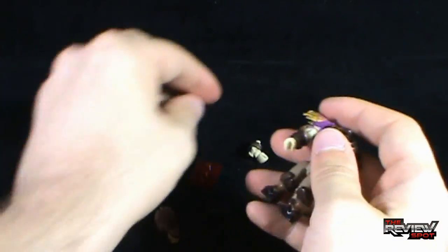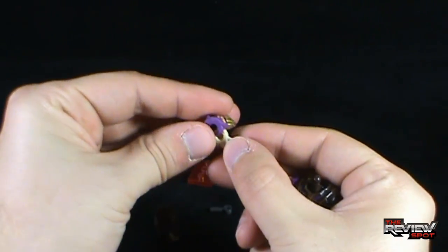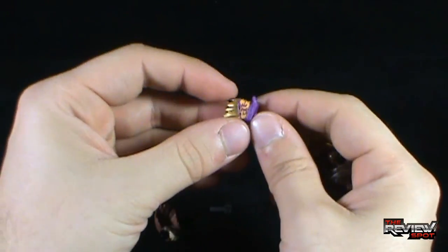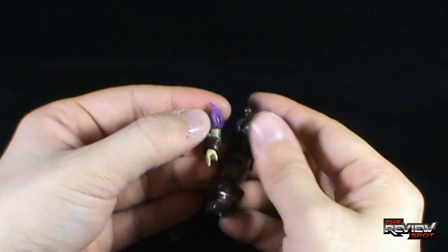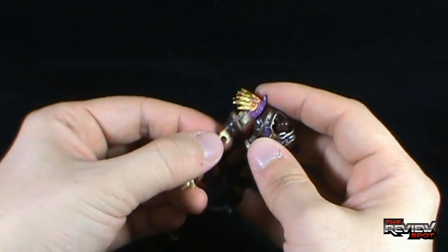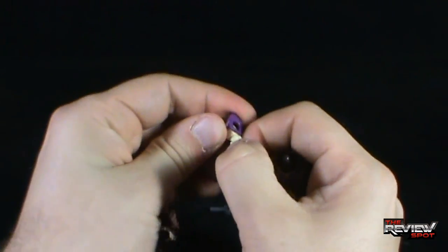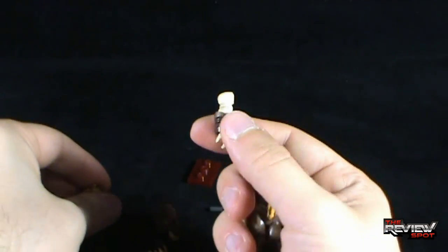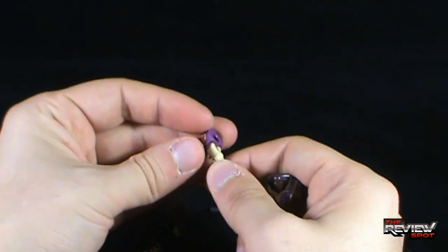Peg that in. Take the other shoulder pad like so. These are rubbery, by the way, which I like — they're not hard plastic. And it looks like I put the arms on the wrong way. Spot needs a nap — actually no, Spot doesn't need a nap.